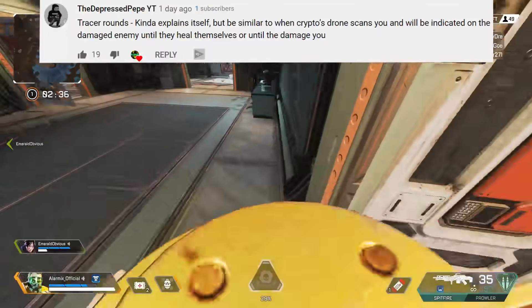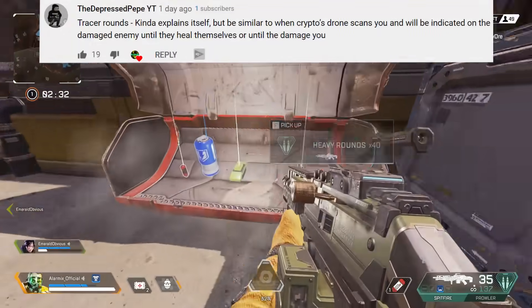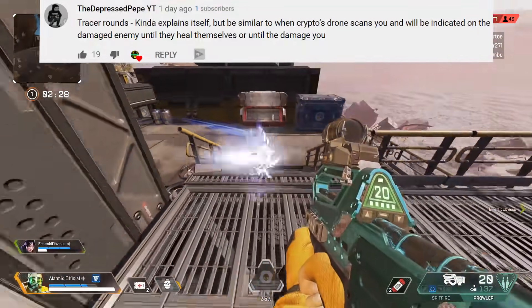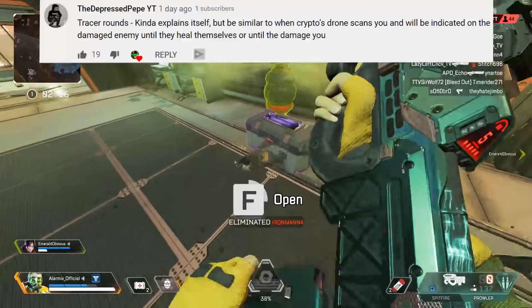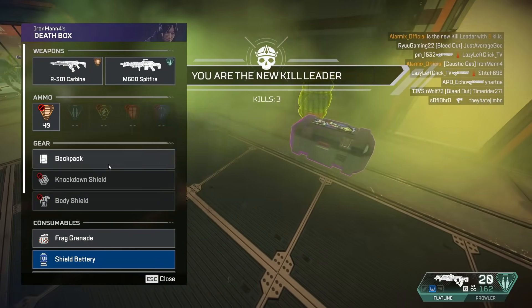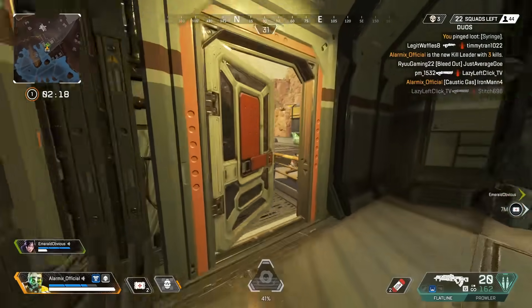The Depressed Peep YT's idea is called Tracer Rounds — kind of explains itself. It's similar to when Crypto's drone scans you, and the damaged enemy will be indicated until they heal themselves or until they damage you. I really like this idea of Tracer Rounds. The best way to implement it is to have someone highlighted through walls for about 4 seconds when you shoot them.